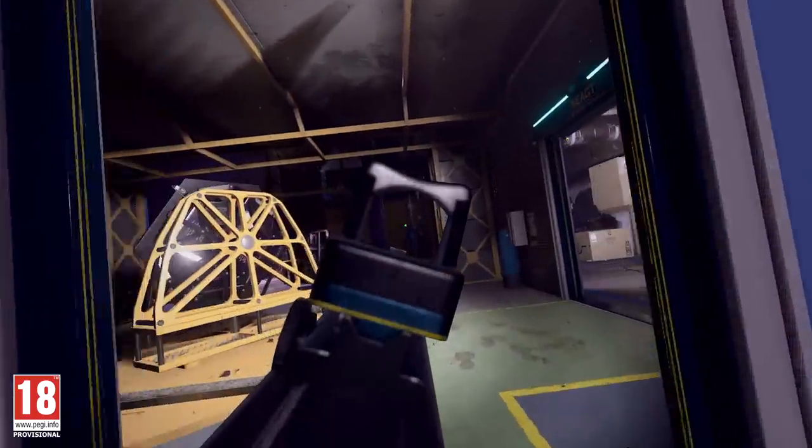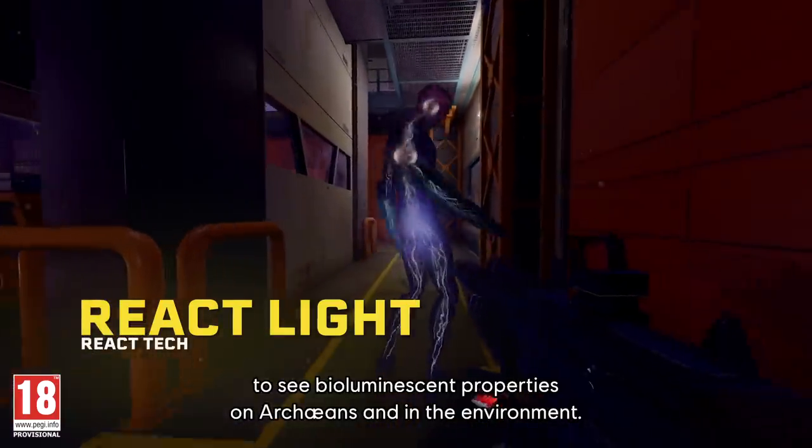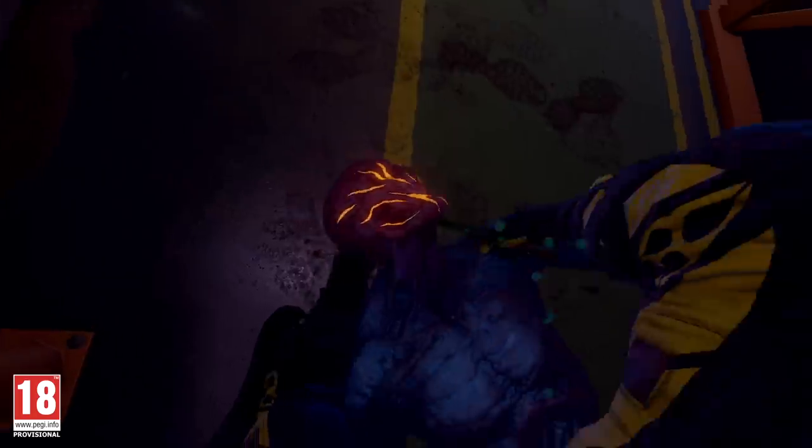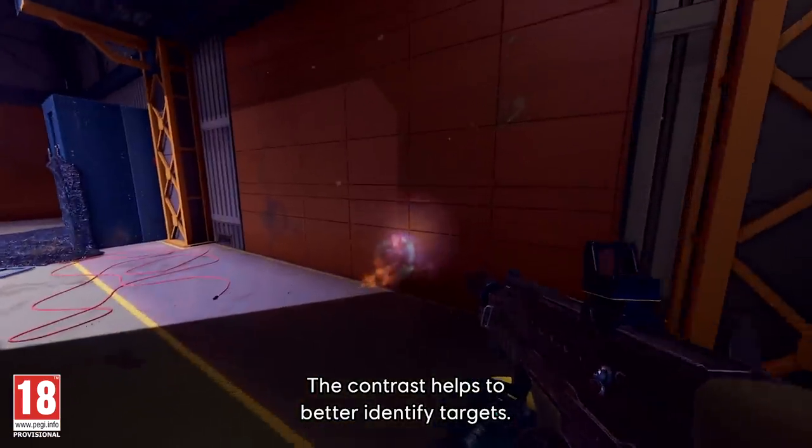The squad can use their React light to see bioluminescent properties in Archeans and in the environment. The contrast helps to better identify targets.